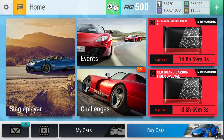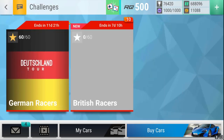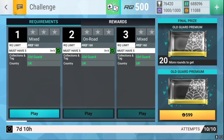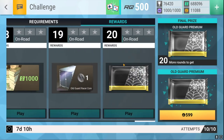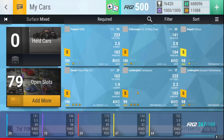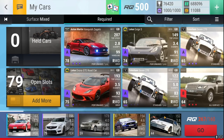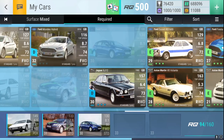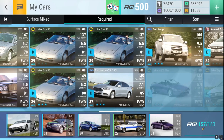Hello everybody and welcome back to a brand new gameplay episode of Top Drives. In today's episode we are doing the Old Guard British Racers. I feel as though this will be just as easy as the German one before, so I'm not really worrying here. We have 20 rounds and then a ceramic pack to claim, and I hope we can get it done quite easily, because the last ceramic challenge was just incredibly easy. So I would be highly surprised if this was any different.